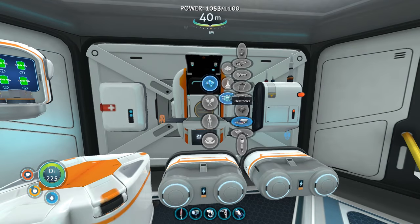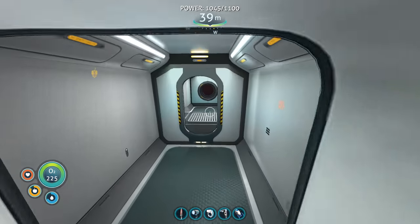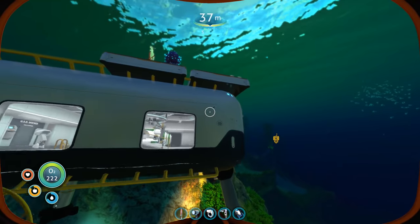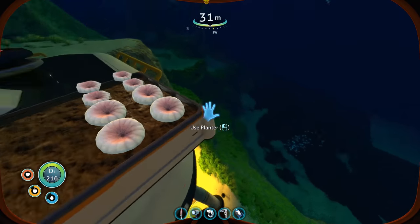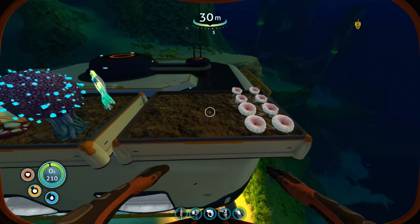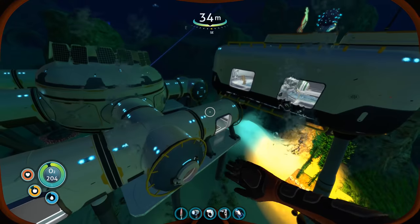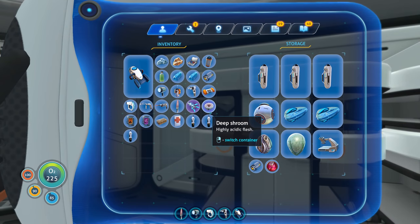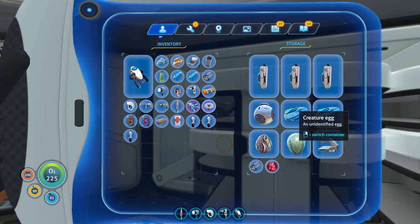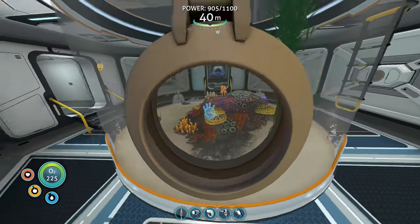I'll make the prawn suit thermal reactor - needs two polyaniline, two kyanite, and a wiring kit. Wiring kit is just two silver. There it is right there - I'm starting to memorize these recipes. Deep shrooms are at 77% and 64% - growing really fast! These will be done super quick. I'll pause the recording to wait for them to grow, then use the extras to make polyaniline. Back now - I've got deep shroom spores and made one polyaniline. I need one more.